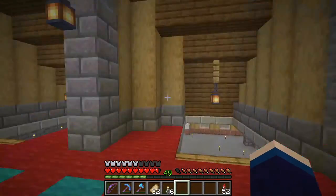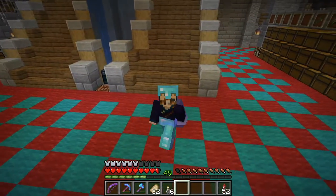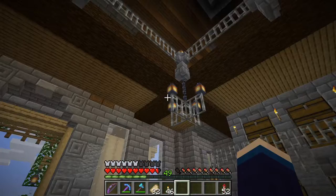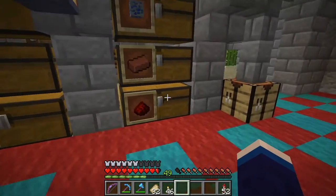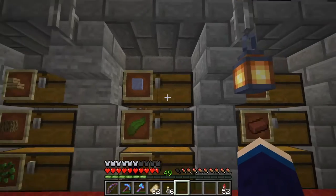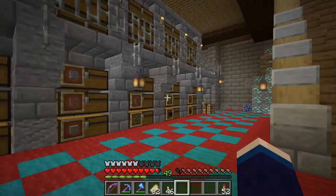Now, what are we going to be doing today? In our last episode, we got back from the End and I had a whole lot of stuff to put away. When I started putting that stuff away, I realized I'm quickly running out of space. I put some of the End stuff in with the ice, and that doesn't make any sense. So I think the first thing we need to do is fix the storage.